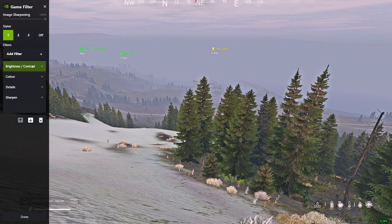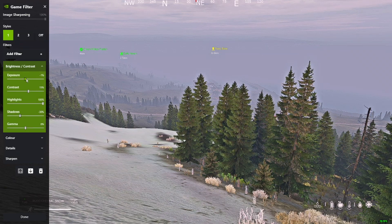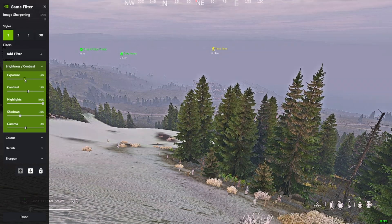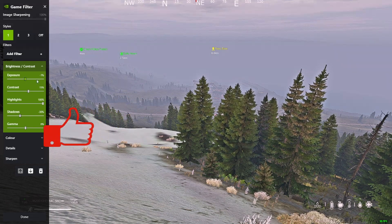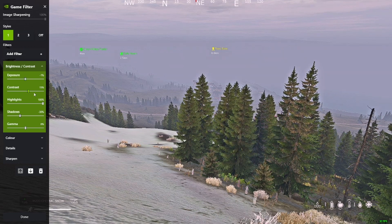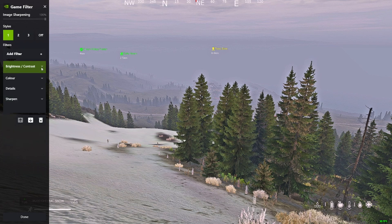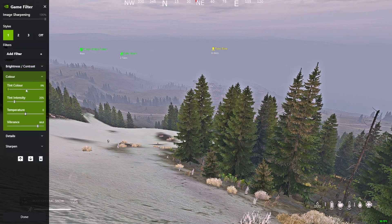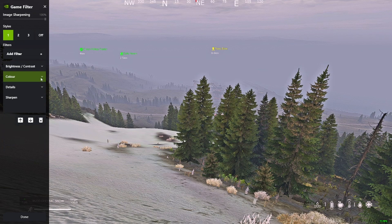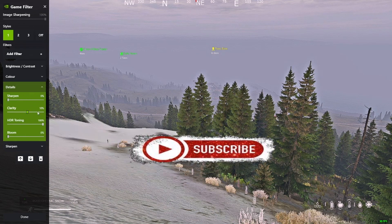You're going to add brightness, color, details, and sharpen filters. For brightness: set exposure to minus two, but for me it's minus one. Then it's 15 for contrast, 100, minus 30, and zero. For color: it's zero, twenty, zero, sixty-six point eight. All of this will be in the description as well. For details sharpen: zero, ten, hundred, and zero.